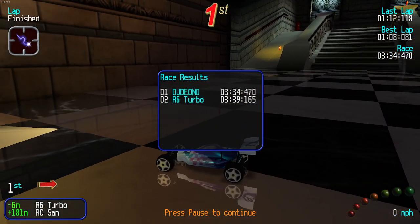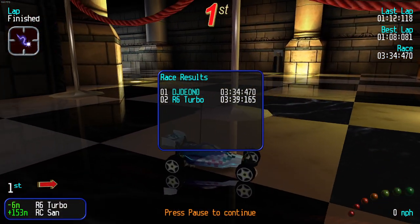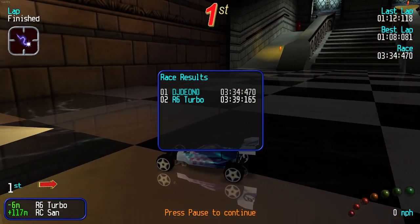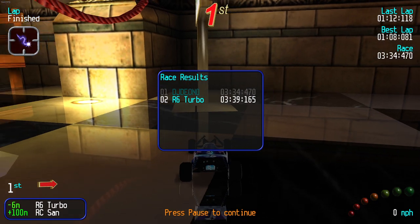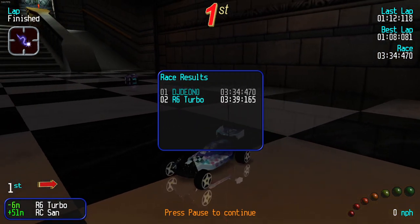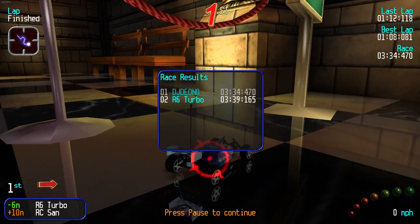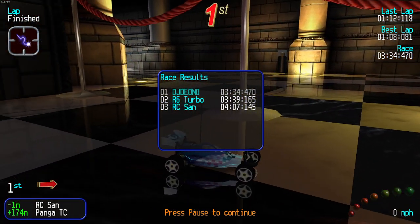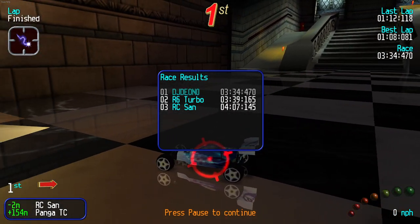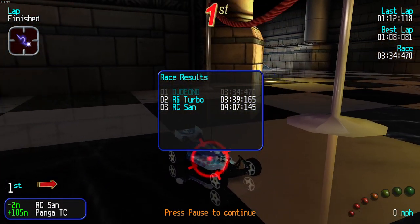It's a 3:34.470 — that's actually not bad at all. I almost got excited — I thought it was the fastest vehicle. But funny enough, Candy Pebbles still takes the cake for some reason, in simulation mode. Can you believe it?